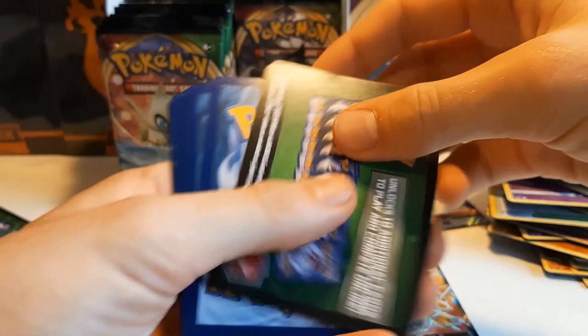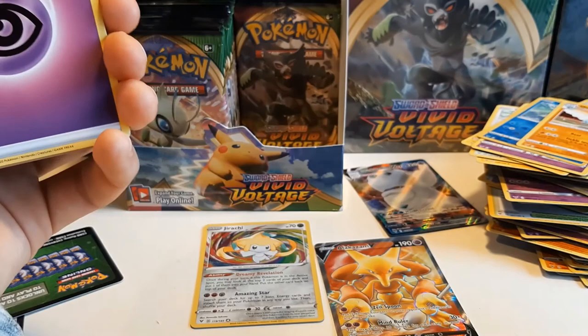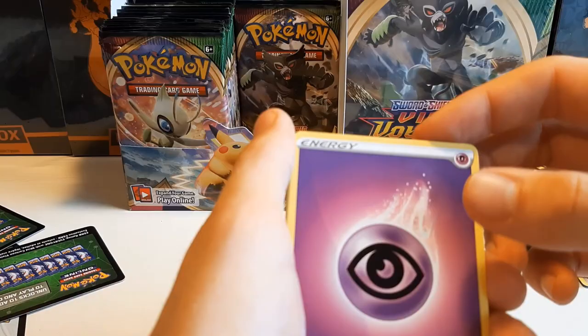Sableye, Galvantula, Gigalith, Wishiwashi, Trubbish, Stunfisk, Golduck, Woobat, Oshawott. And Quagsire — the Quagsire is just so derpy, probably unplayable but so derpy. It's just too awkward to play. A green coat — we got a lot of green coats. This is the first booster box I've ever opened, but I thought there would be more white coats. We still got only two V cards and one Amazing Rare, and we're almost through the first half.